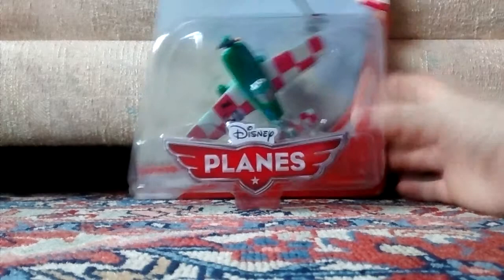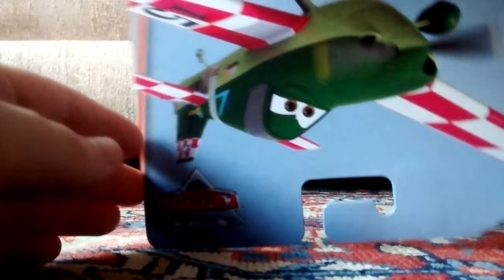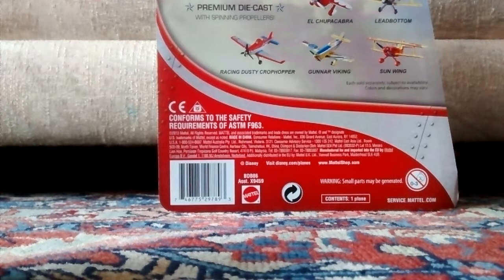You can see him in there, looks very nice. On this side, it says Jan Kowalski on the side. A nice bio art picture of him. And there are the planes you can collect: Ocho Bacabra, Ledbottom, Racing Just a Crap, Gun of Raking, and Sunroof.